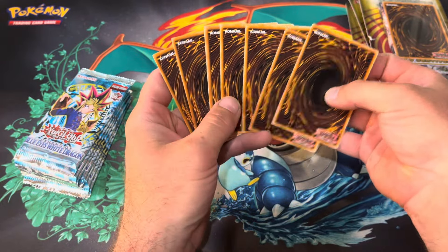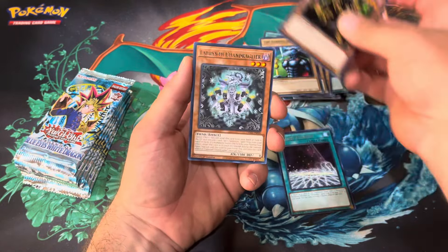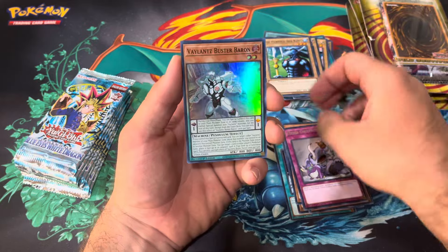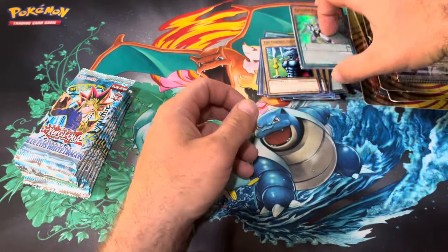So what is this — seven cards? We'll do three. Duelist Alliance. Invader of Darkness — that's from Evasion of Chaos. Bear Blocker, Fiend Griefing, Valence, Buster Baron, and a Trap Trick. Not sure if there's anything of value there.